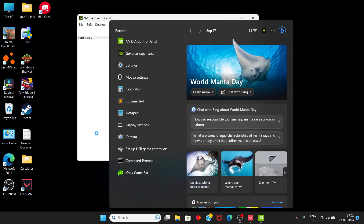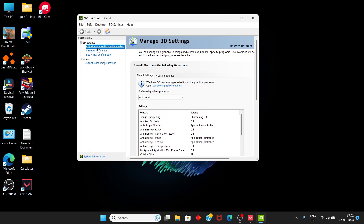Select it, and from there go to Manage 3D Settings. From there you will find the Global Settings, and there you can find Max Frame Rate set to 50 FPS.